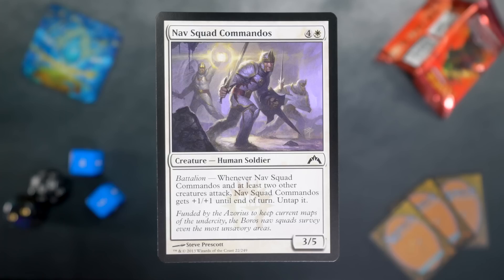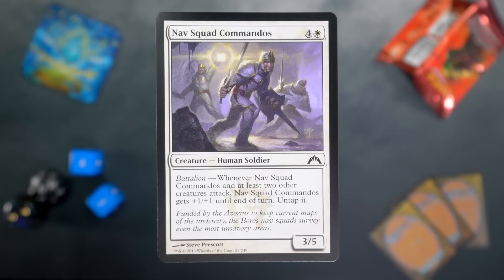Nav Squad Commandos — where do you put the emphasis on this? Probably Nav. It's four and white for a 3/5 with battalion. Whenever Nav Squad Commandos and at least two other creatures attack, Nav Squad Commandos gets +1/+1 until end of turn and untaps. Battalion was the Boros mechanic — you want to attack with a lot of things at once. A 3/5 for five is not good.